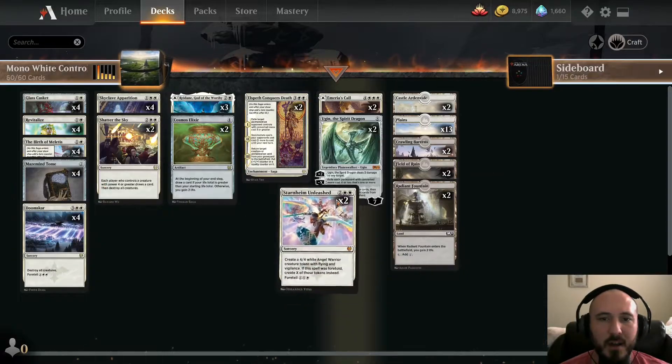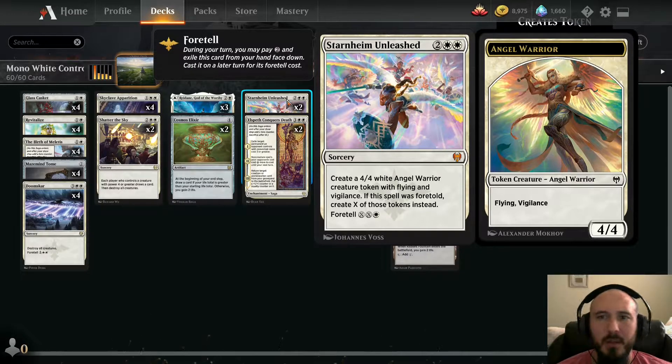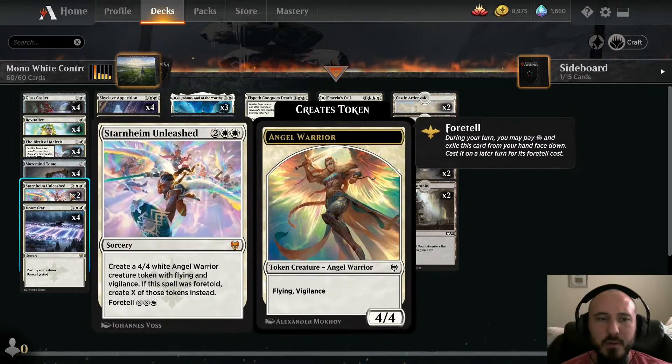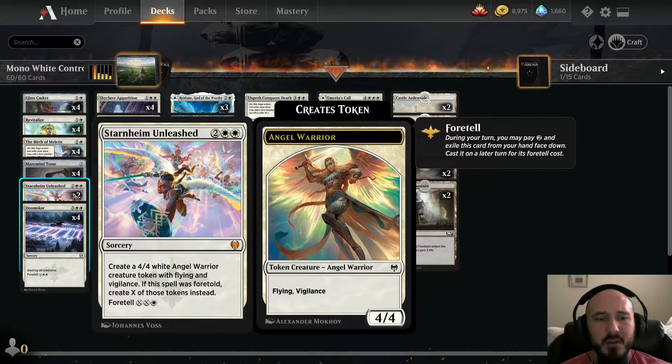Starnheim Unleashed — this card is really sick and underplayed. With nine mana you can make four 4/4 angels with vigilance and flying for nine mana. Four of them is sixteen damage with vigilance, so you can basically kill in two turns. It's a great finisher and undervalued. It's heavy white but at minimum you cast it for four mana to get one 4/4 angel token — not bad in a pinch. I like having two copies.